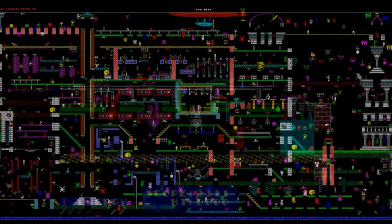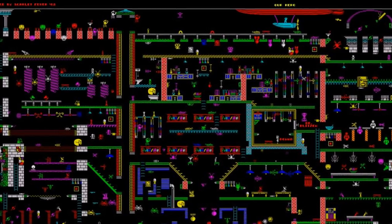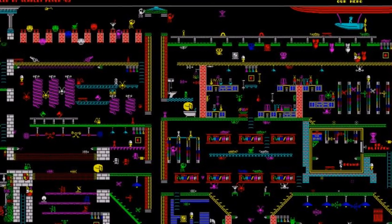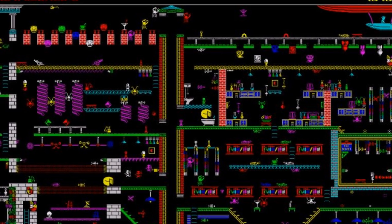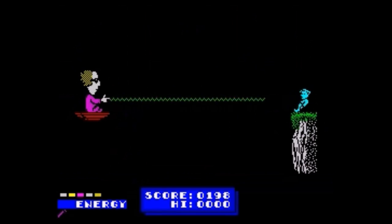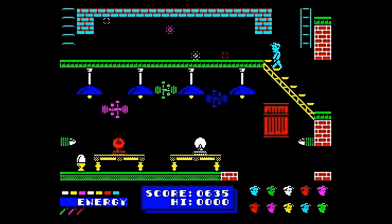The map itself is a large wraparound building forming the Doctor's evil hideout, filled with a variety of critters, beasts and snails, all centred around a central elevator. Walking into a creature or falling into the sea without first finding an oxygen tank will take a life, but you can also be zapped by a laser beam or run out of energy by not collecting enough food.